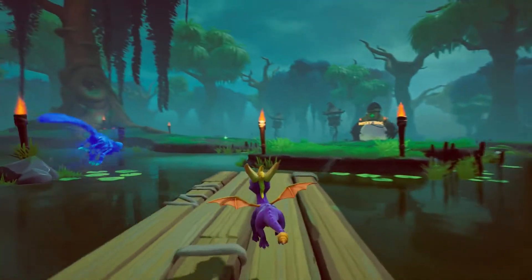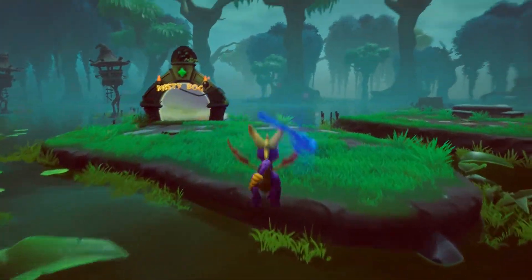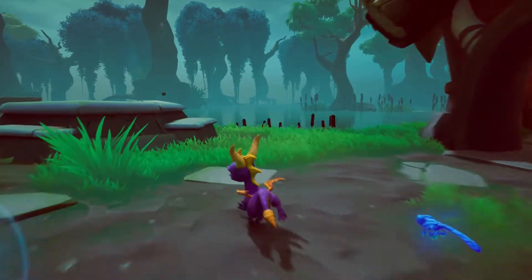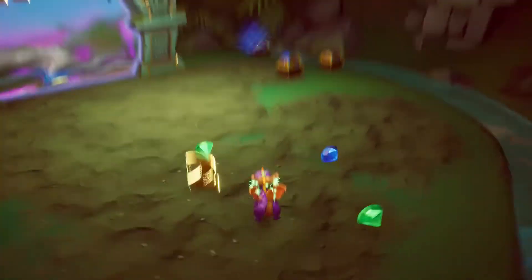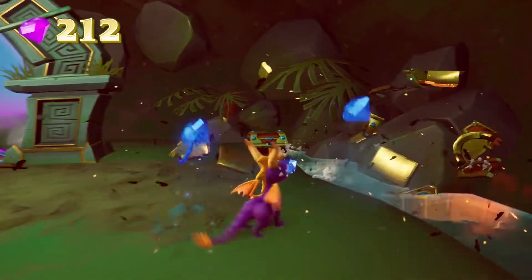The fifth and final mushroom is located near the misty bog portal. Make a right at the portal and you'll notice an empty well. Jump down that well and you'll see the wild flight portal. Behind it to the left hand side is the last mushroom. Flame it and you'll unlock the Mushroom Hunter achievement for 30G worth of rare gamer score.